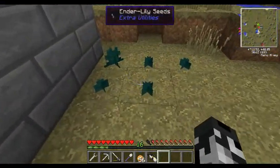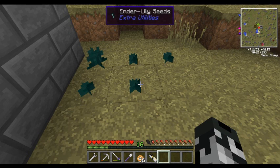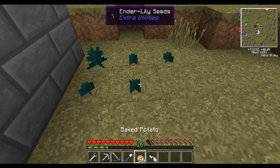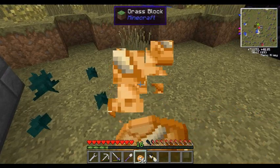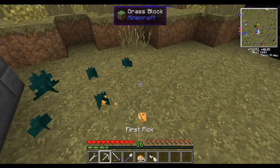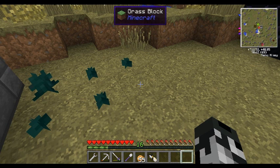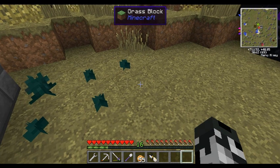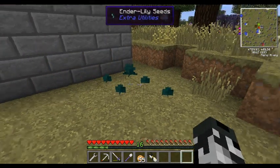I don't believe I mentioned these before — I found some ender lily seeds. You can grow them on grass, dirt, or stone. These grow really, really slowly — I mean really slowly. But once they grow, they'll give us ender pearls and of course an ender lily seed. Sometimes they'll give us another ender lily seed — it's very rare. I started out with 10 and ended up with 15 in another file of mine.